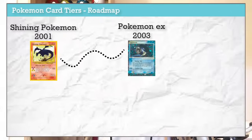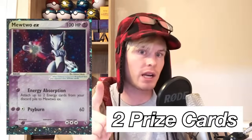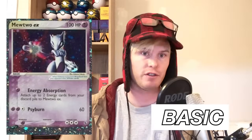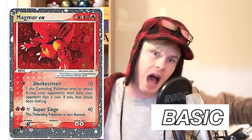Next is Pokemon ex — small e, small x — which becomes important later. These were introduced in June 2003 in the English set Ruby and Sapphire. The main mechanic change was that when your Pokemon got knocked out, your opponent takes two prize cards instead of one. On top of that, they all come in as basic — no evolution required — so you bring in a strong Pokemon doing strong things right away.